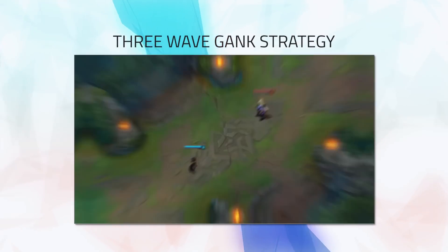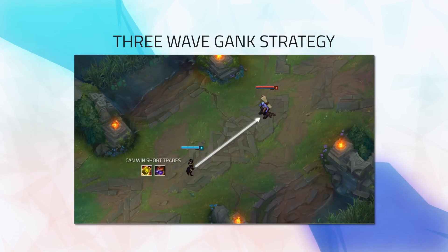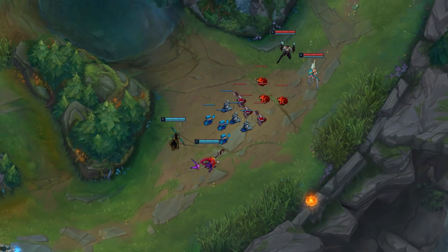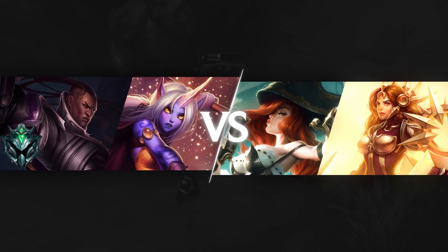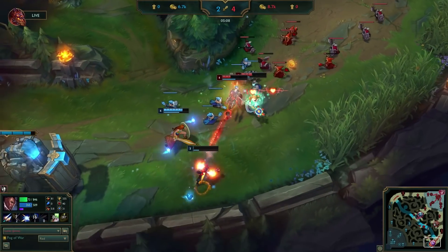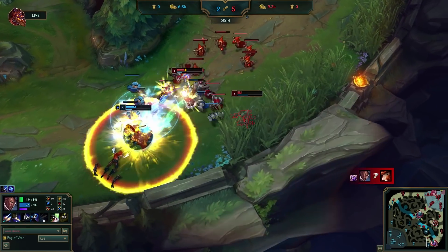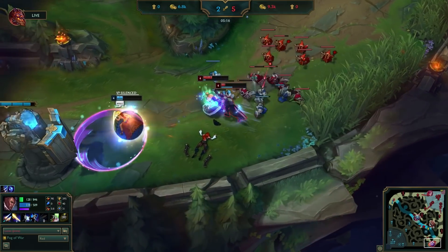Hey everyone! A while back we did a video on how TSM Bjergsen set up a gank by controlling the wave to bounce it back towards himself in 3 waves. Even without a gank, techniques like these are useful in bot lane too, especially when you're against an all-in support like Thresh, Blitz, Leona, and Alistar. So in today's video, we're going to show you how I used the 3-wave plan as Lucian-Soraka to completely shut down a Miss Fortune and Leona in Platinum Elo. Some of you may have missed our last video covering this strategy, so we'll get to it real soon, but first let's break down the matchup and put together a game plan.